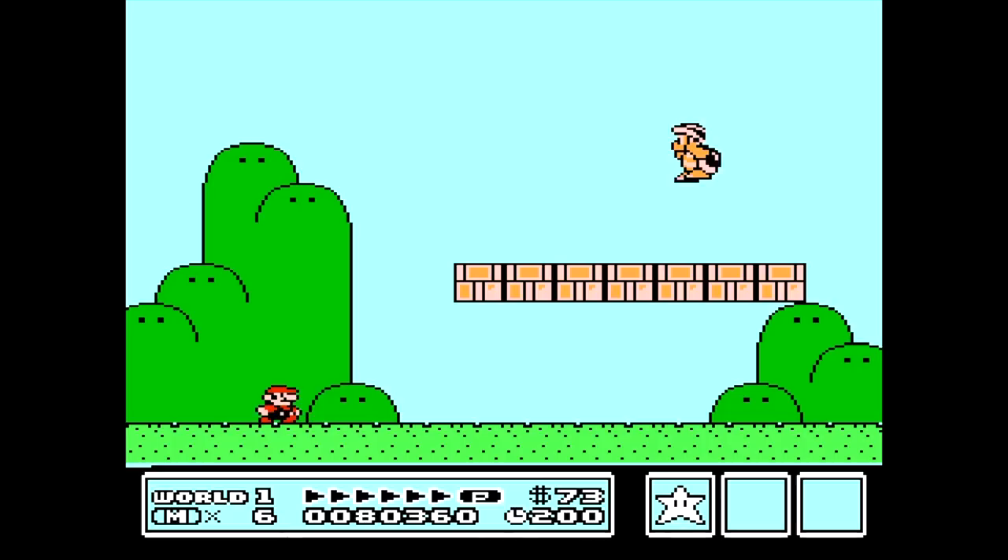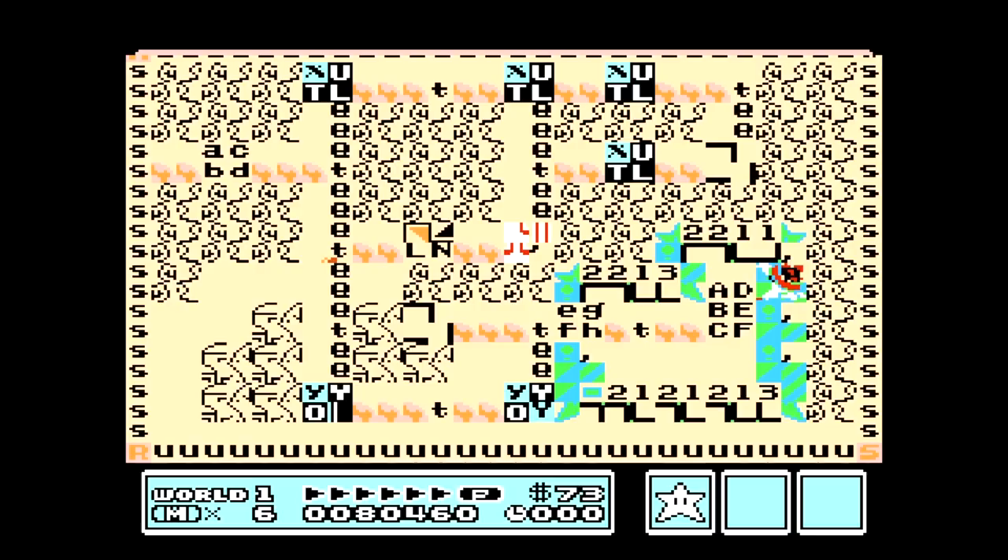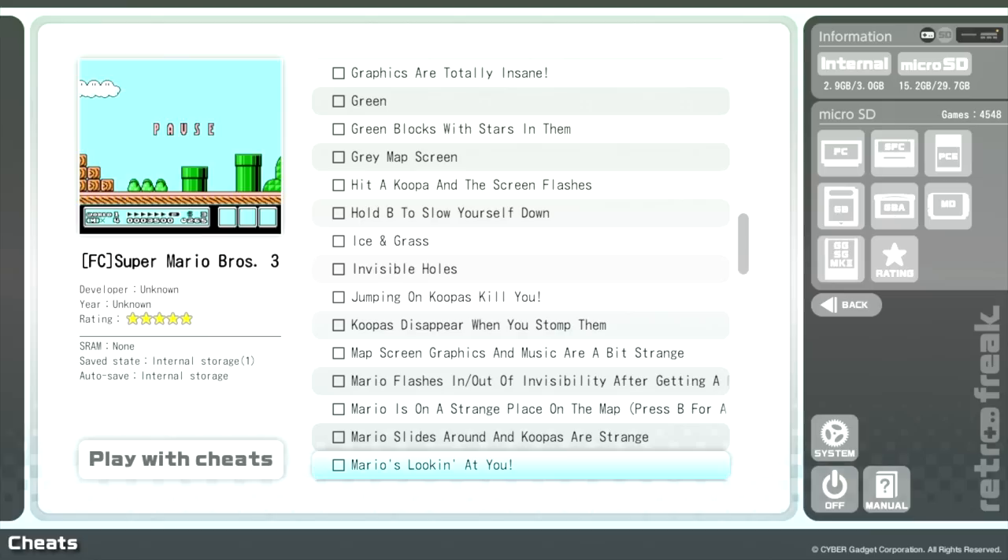Next up we're gonna try out 'Get Pushed Around' — press B to stop it. Heal the hammer bro and moonwalk across the stage. It just keeps pushing you left but you can moonwalk. Pretty cool. Oh and the game broke — frozen. That sucks.